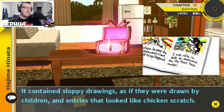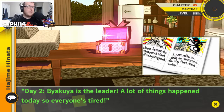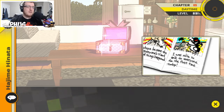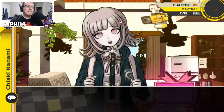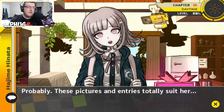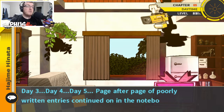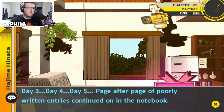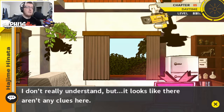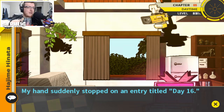It contains sloppy drawings that were drawn by children and entries that look like chicken scratch. Day one: 'I was able to talk to everybody for the first time today. Monokuma showed up and things turned bad. Biaki is the leader, a lot of things happened today so everyone's tired.' It's a diary — Monomi probably wrote these. Page after page of poorly written entries continued in the notebook. I was about to give up when my hands suddenly stopped on an entry entitled Day 16.